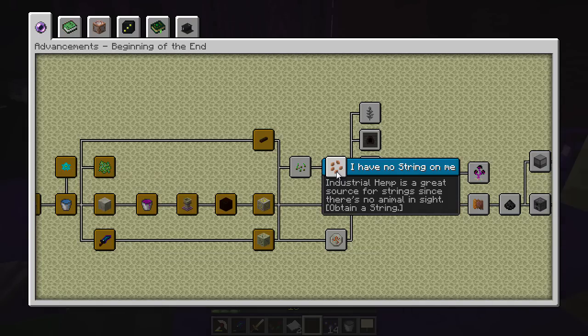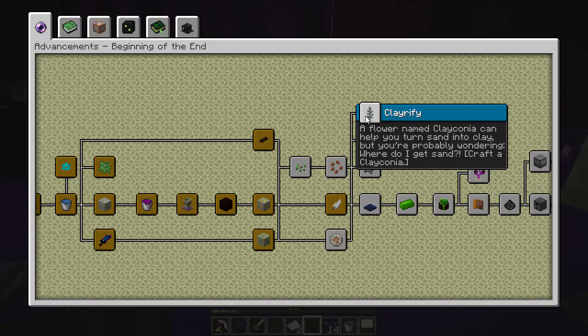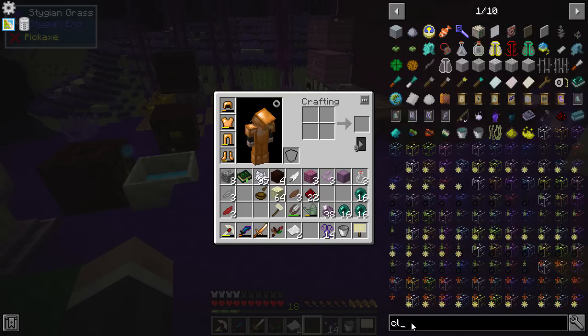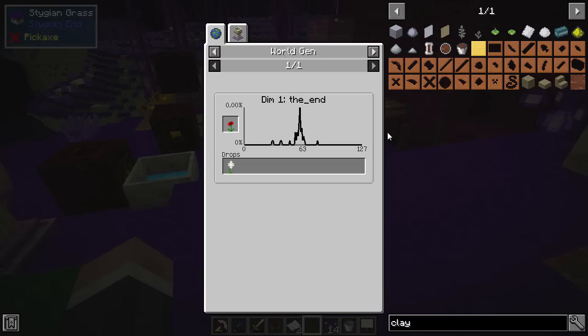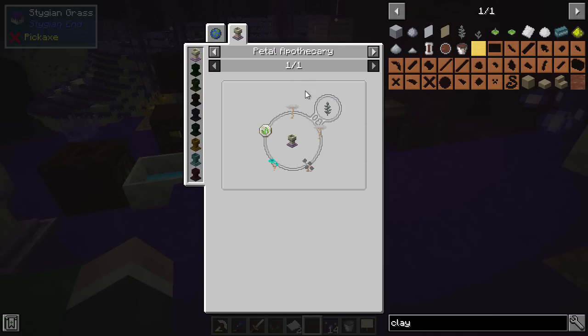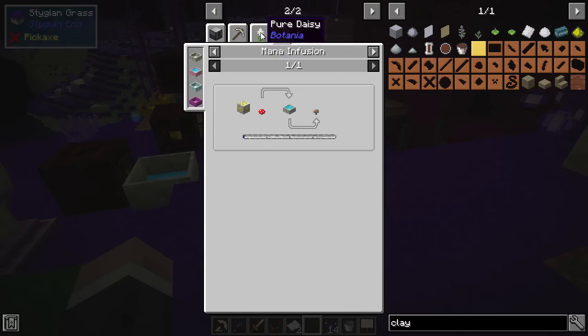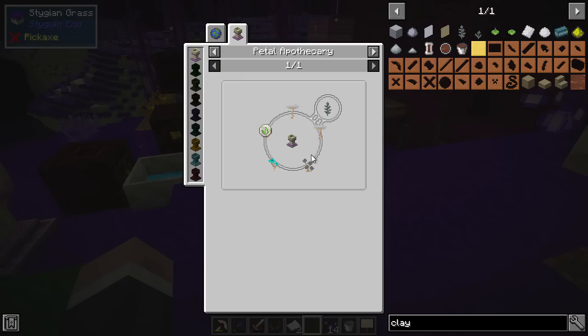We still need industrial hemp. This is the way to get clay - a flower named clayconia - that would be nice to have because having clay would mean we can set up bonsai trees, which would be very nice. Clayconia goes in a petal apotheca - you need clayconia and a rune of earth, for which we need mushroom, a block of coal, stone - quite a lot of stuff but actually not too bad.